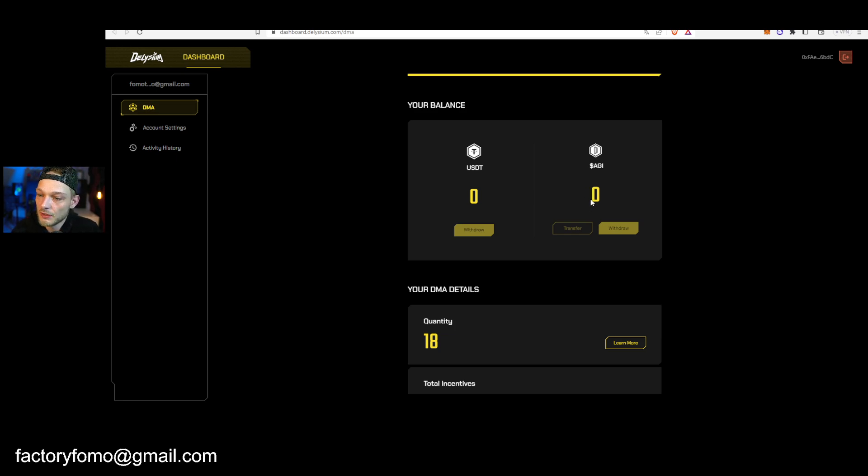If you have your tokens right here, it's very easy. You can choose 'Transfer' or 'Withdraw.' Transfer means you're sending it to someone else — basically to another Delisium account email address. That's not what you want. You want to sell it or trade it, so you press 'Withdraw.' Everything is correct — you bought your DMA so your MetaMask account is already known.